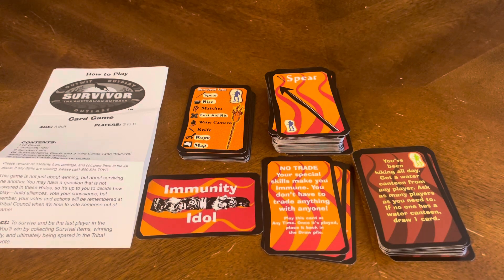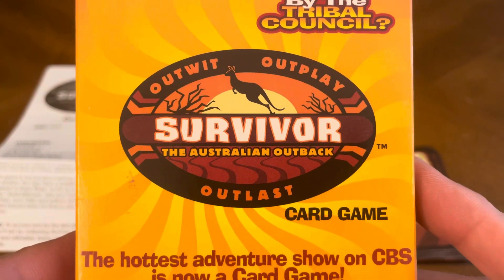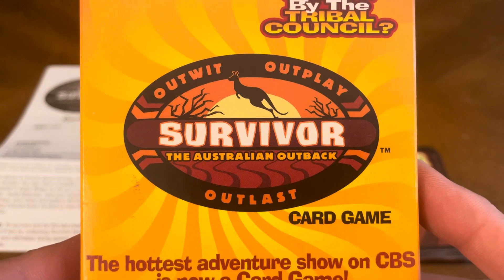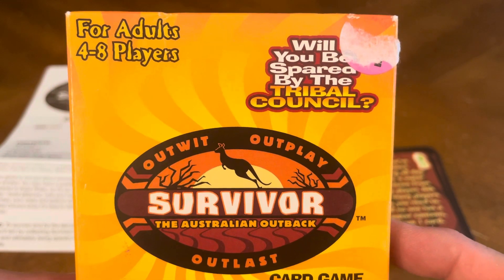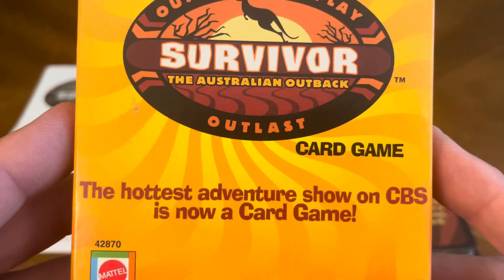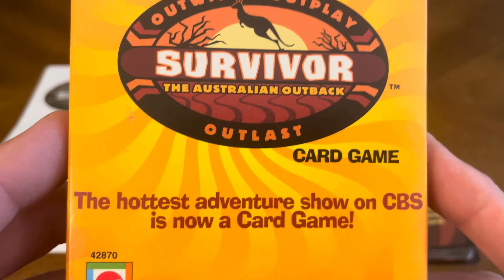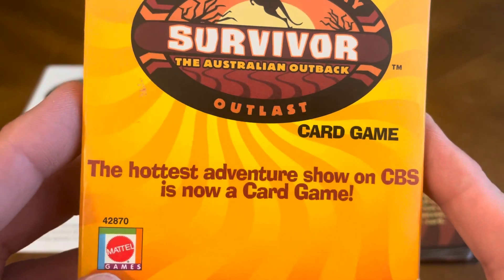So there you go — that's everything that's included, and that concludes our unboxing of the card game Survivor: The Australian Outback. Outwit, outplay, outlast. Will you be spared by the Tribal Council? It's for adults and four to eight players — the hottest adventure show on CBS is now a card game, brought to you by the great people at Mattel.